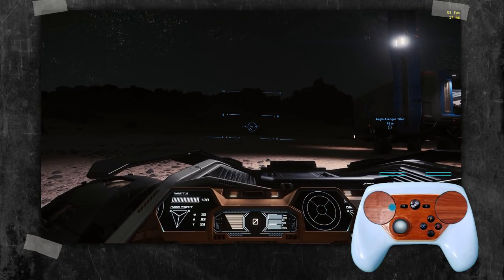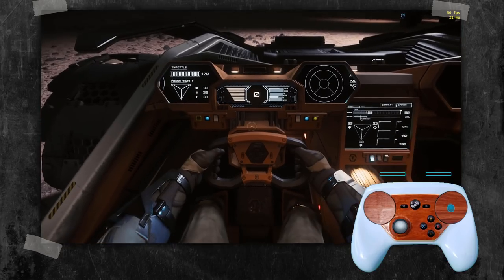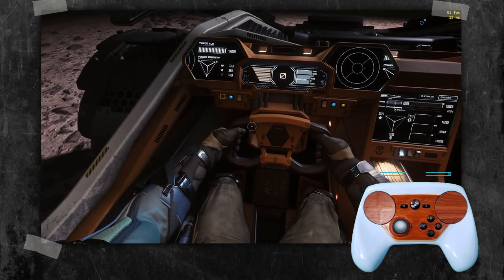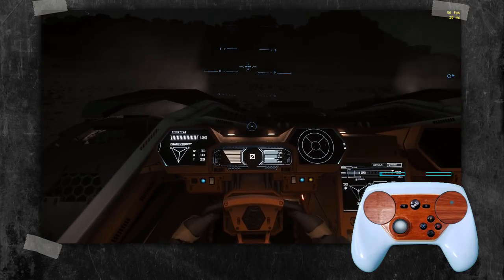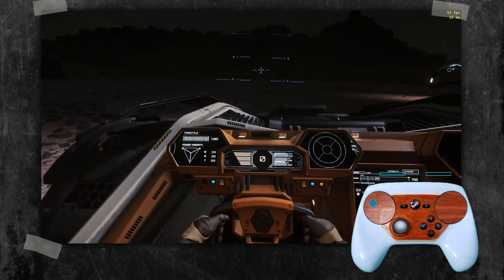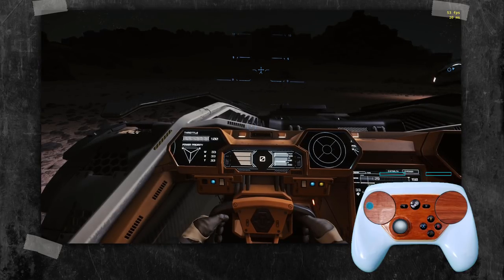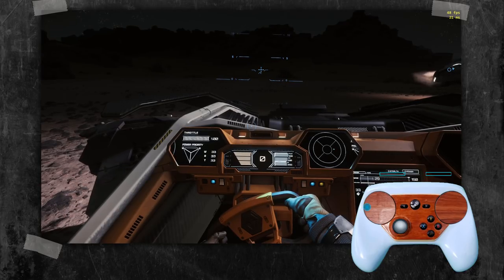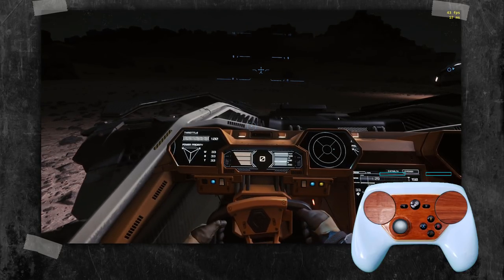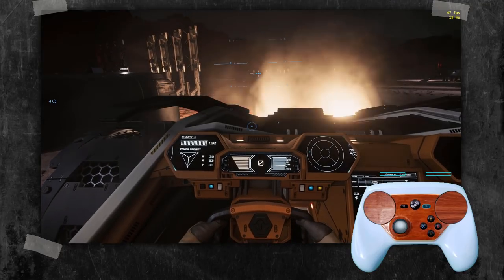Star Citizen does a pretty good job of supporting controller functions for analog when you're flying, but one thing that was driving me crazy — you can see the little slider on my controller output — that's not analog throttle. Same with steering: I try to hold the left pad joystick a little bit, but it's all or nothing. It's the same functionality as the keyboard; you're not actually getting analog controls.